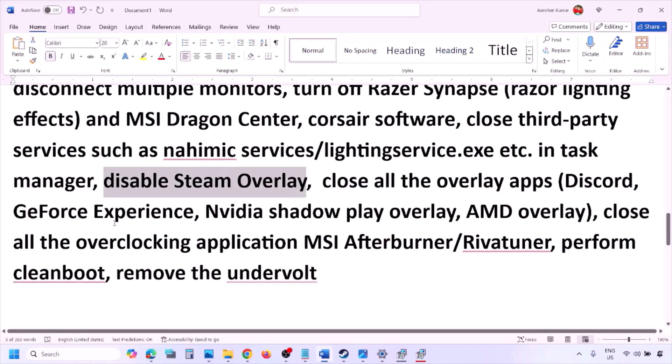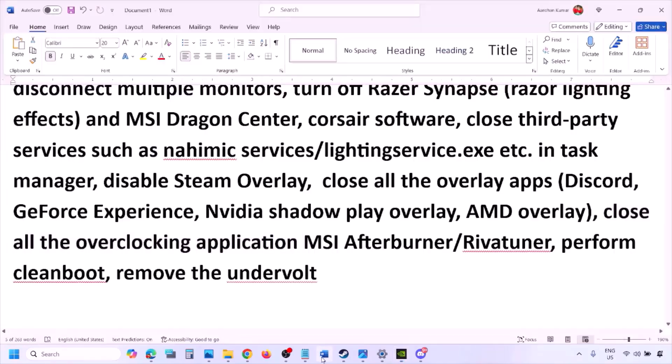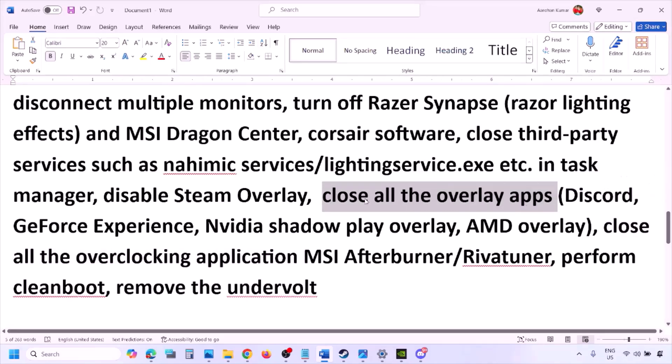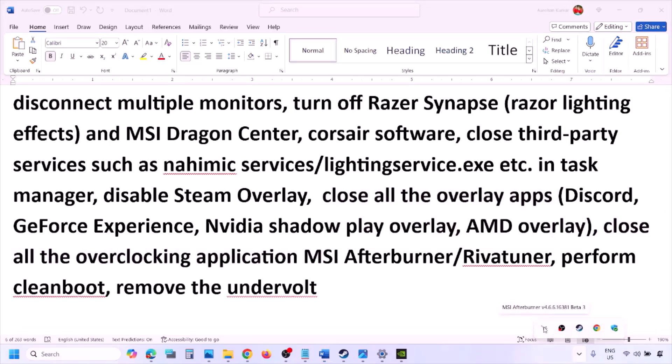Also disable other overlay applications. In Discord, go to Settings, then Game Overlay, and turn off 'Enable in-game overlay.' In GeForce Experience, click the Settings icon and turn off in-game overlay. Close all overlay applications — Discord, GeForce Experience, and any other overlay or third-party application. Also close all overclocking applications like MSI Afterburner or RivaTuner Statistics Server.